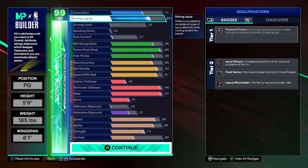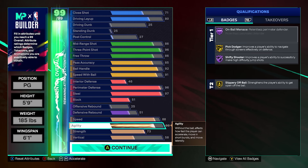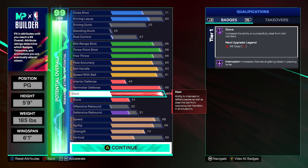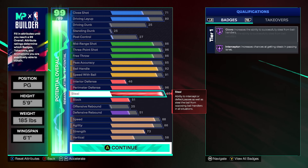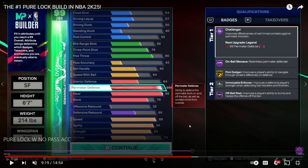It still has the Trae floater and the strength attributes from the other build to get strong handle, physical finisher, and immovable enforcer. Featured more as a lockdown: 88 speed, 86 agility with 96 perimeter D and 97 steel — the ability to eventually get double 99 on defense with perimeter D and steel, while still being a good secondary ball handler. It kind of forces your speed with ball and ball handle up, whereas on the other build that's something we actually want.